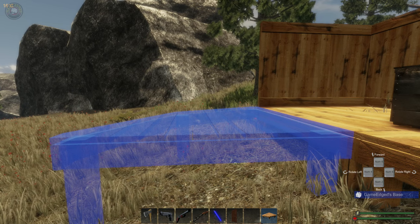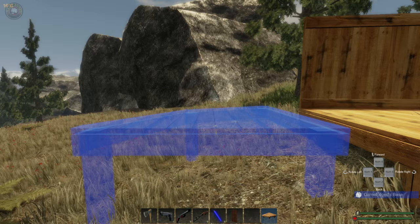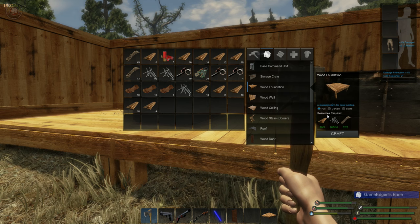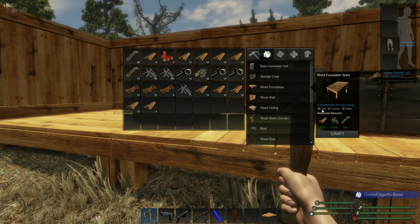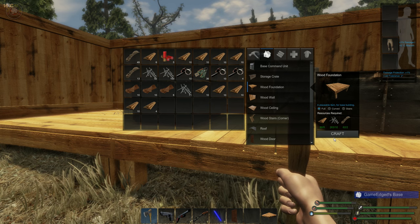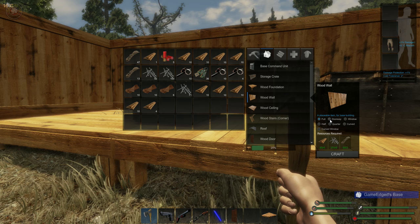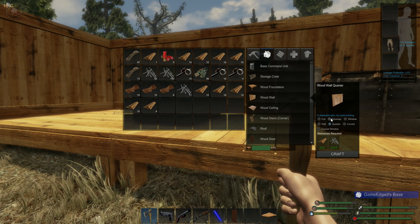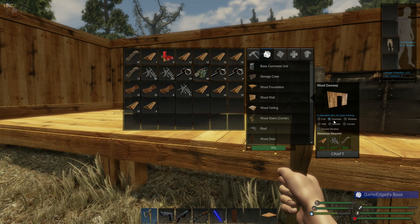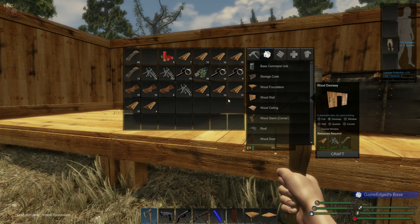We're kind of stuck with it and we're going to have to deal with it. I think we should bring one out and then bring it around one more time. You can select curved and stairs here — I like that idea a lot. We also have a doorway. I want to do one straight and create a door on that side. You can do a quarter door, curved windows, a doorway window, and some really cool stuff — but a doorway is definitely needed today.